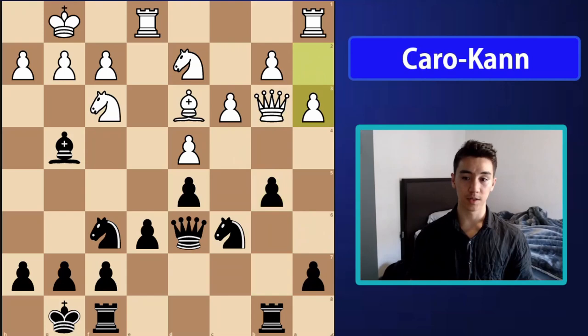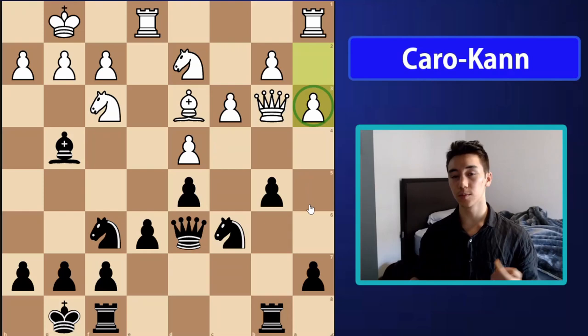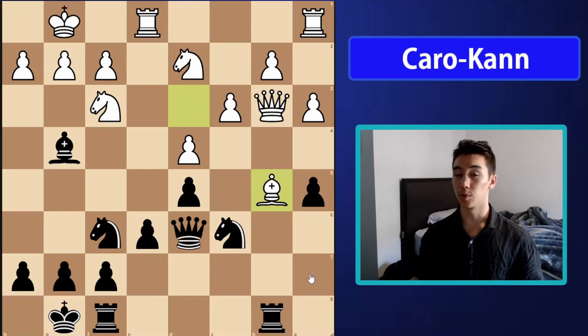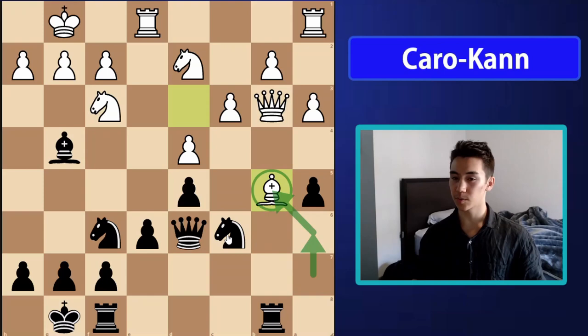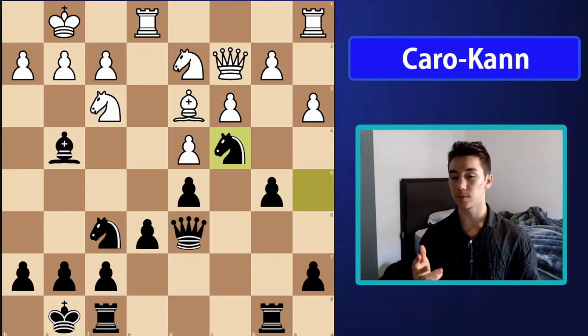My opponent played a3, which makes getting b4 not so straightforward. Usually you'd play a5 here to reinforce the minority attack and aim for b4 next — it's very difficult to stop — but in this exact situation it's dangerous because white can take and pawns can't move backwards, so you can't play a6 to kick the bishop. If you try knight a7 targeting the bishop, they play a4 and white is just up a pawn. That's why I played knight a5 instead, which is another typical idea.